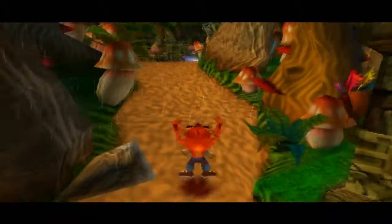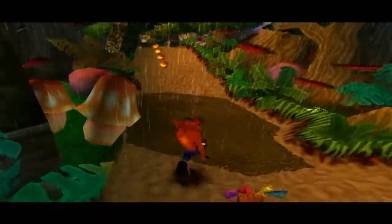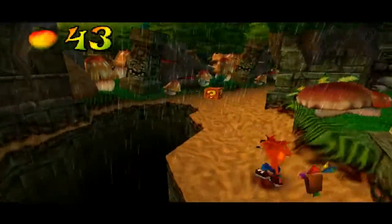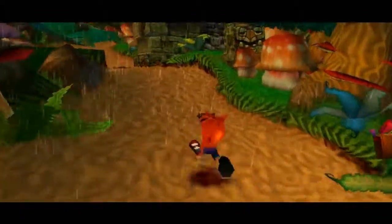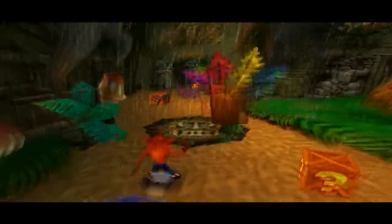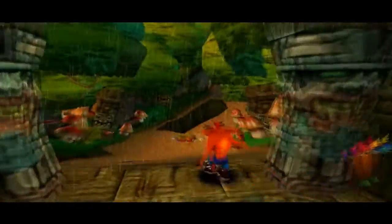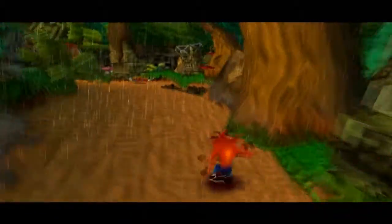Crash Bandicoot 2 is one of the easiest ones to 100%, so I'm gonna attempt to do that in this playthrough. One of the hidden gems is the blue gem in this level, which — yeah, you're not supposed to break any boxes to get it. Which is simple enough, as long as I'm not a dummy and absentmindedly just spin a box.